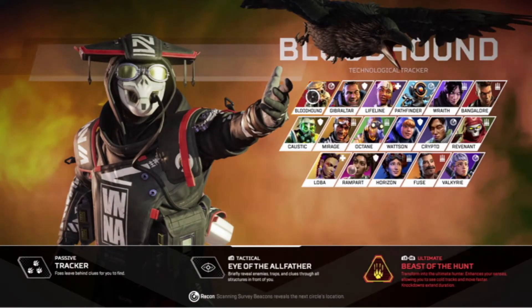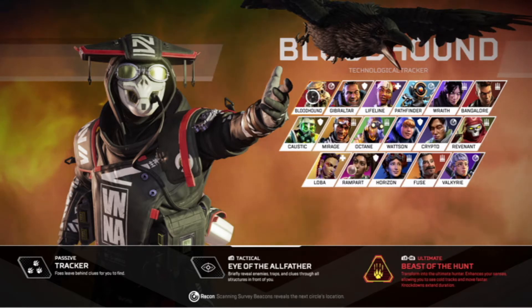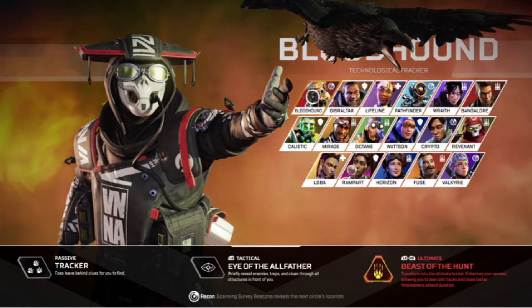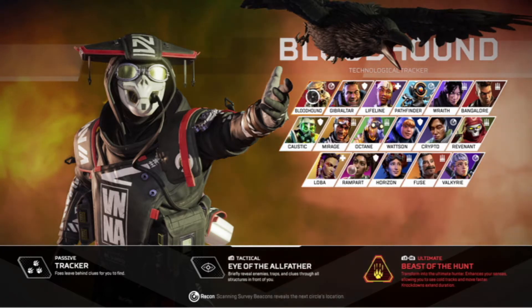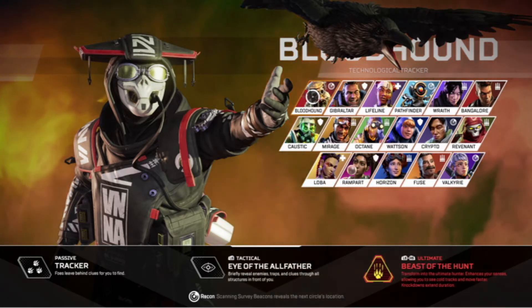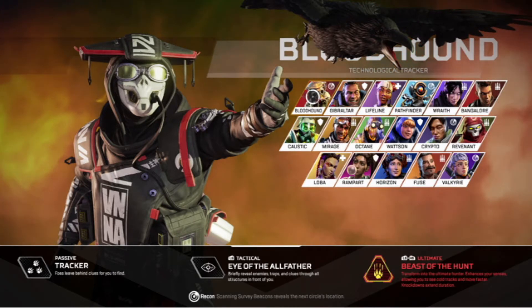Every Apex Legends character has three abilities. One is a passive ability and two are active abilities that you can use. One is a tactical and one is an ultimate. The ultimate takes a little bit more time to charge up than a tactical, but it's a lot more powerful than the tactical.